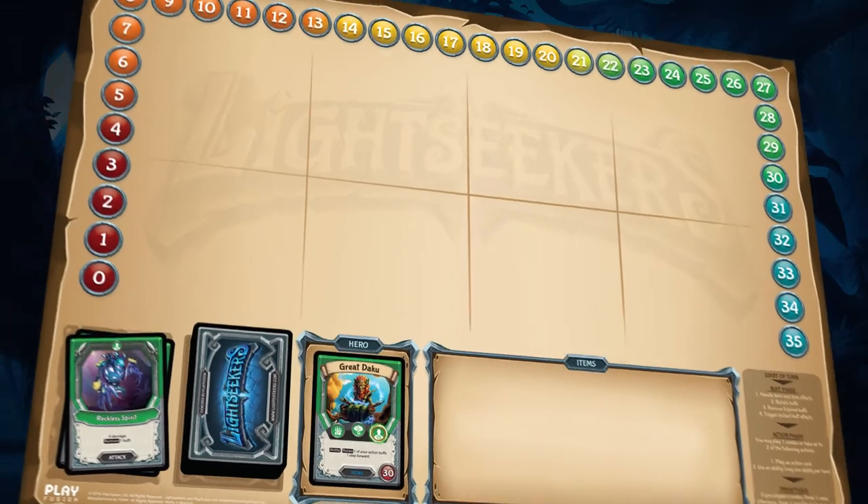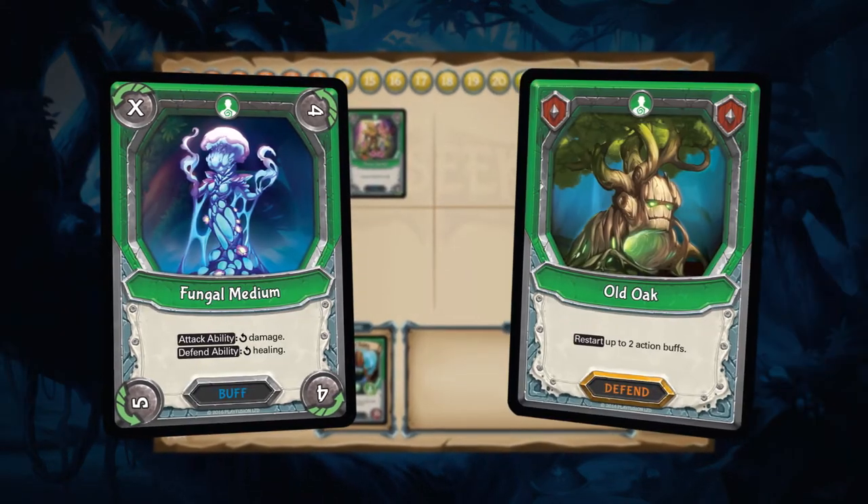Nature plays a great control game, and can get massive value from a single buff, if tended to correctly.